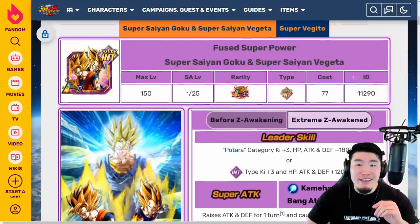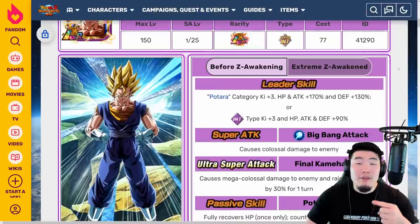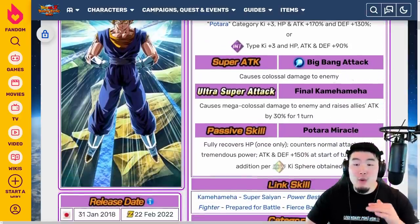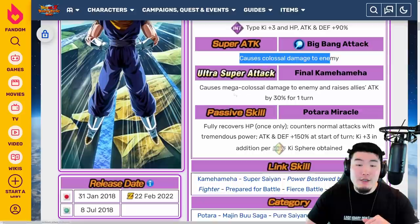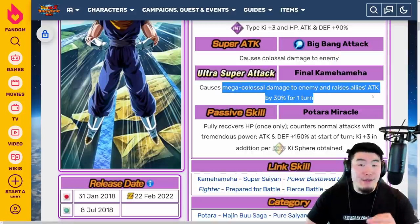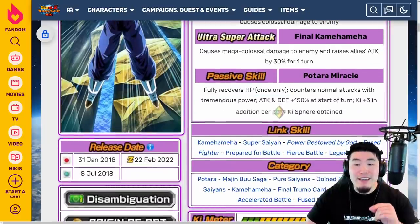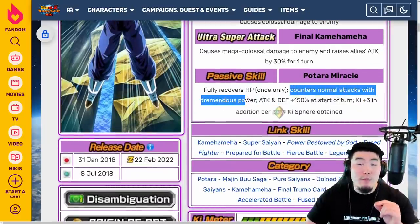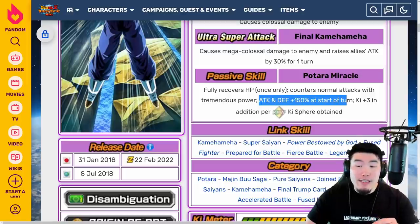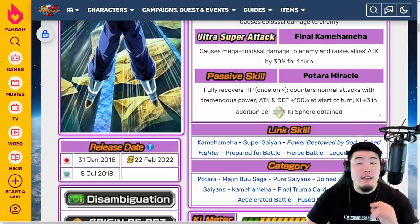Now let's take a look at the INT LR Vegito after the Batara fusion. Before the EZA, the leader skill stays the same. 12k super causes colossal damage, 18k super causes mega colossal damage and raises allies' attack by 30% for one turn. Passive fully recovers HP once only, counters normal attacks with tremendous power, attack and defense plus 150% at the start of turn, and key plus 3 in addition per Rainbow Key Sphere obtained.